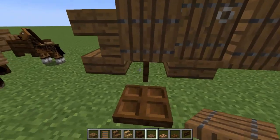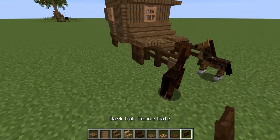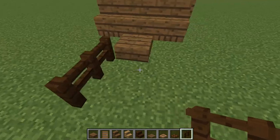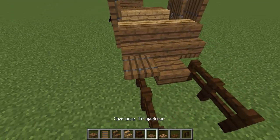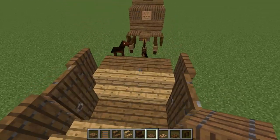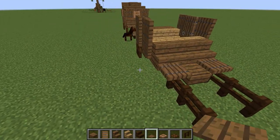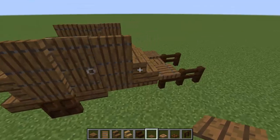For the inside, instead of fence gates like we used for the wheels, I'm going to use regular fence so we can attach leads to the horses. Putting three fences — one, two, three. On top of this, a spruce trap door, another spruce trap door, and then add a little extra detail with a spruce pressure plate right there. Unnecessary but worth it — beautiful.